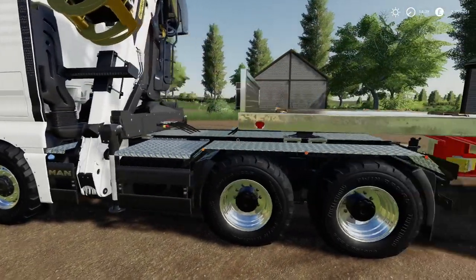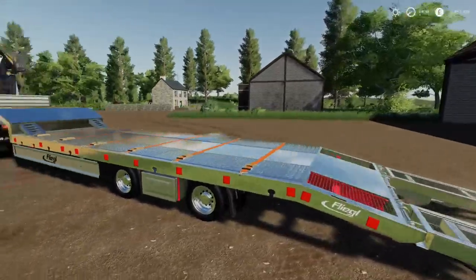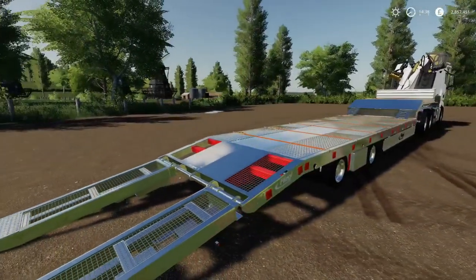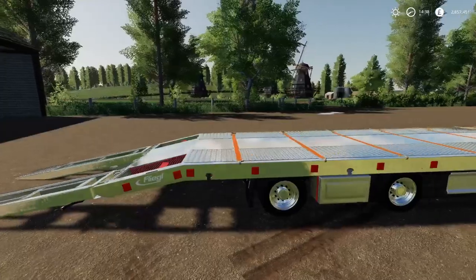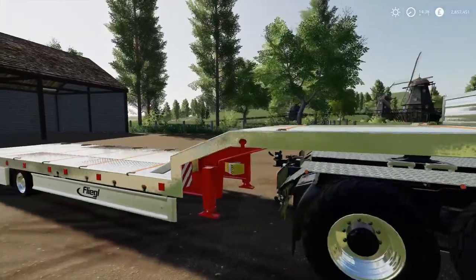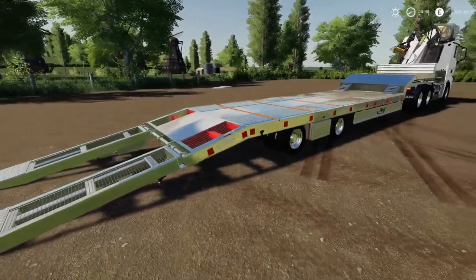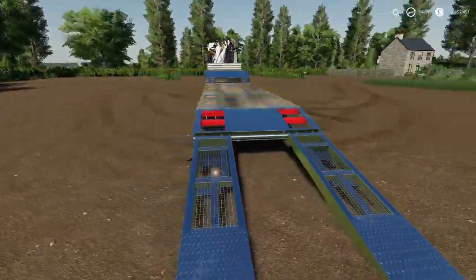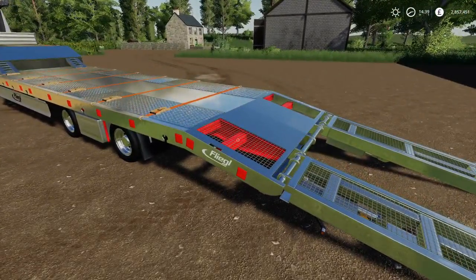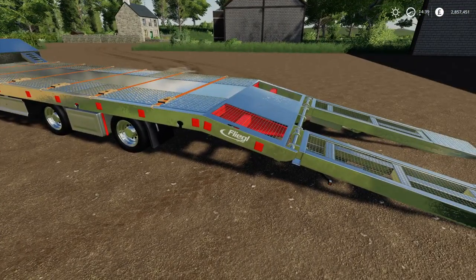First off we're starting with the Flea low loader. This was the original bit of kit in FS15 and FS17 for lugging stuff around, and they've revamped it. As you can see it's all bling - chrome options, loads of different color options, loads of wheel options. You can change the red bit as well - that's the design color - and you can change the Flea logos to red, white, or black.